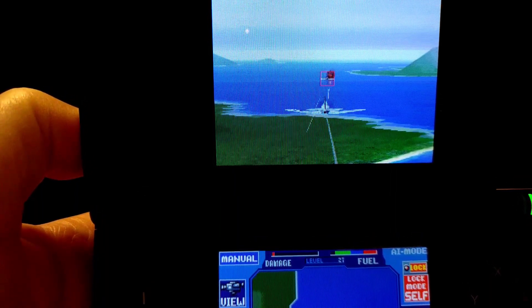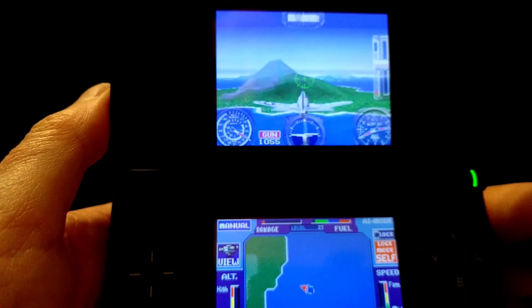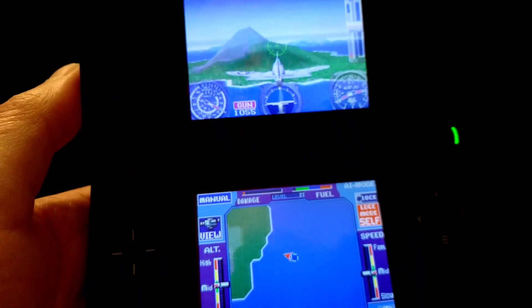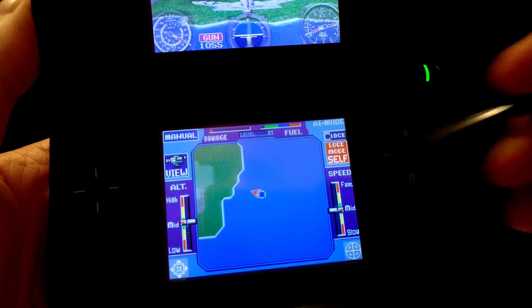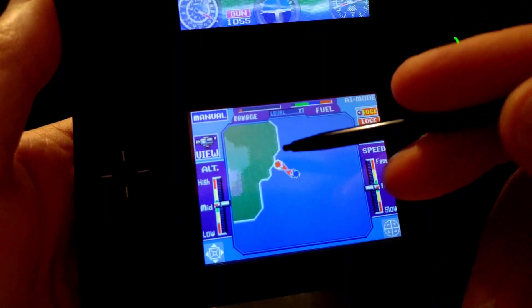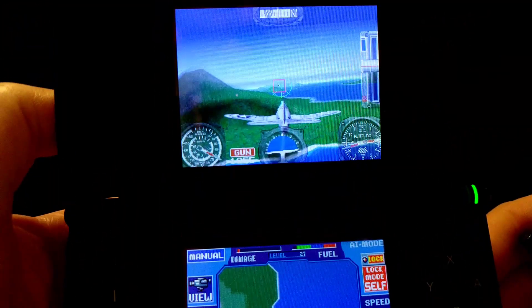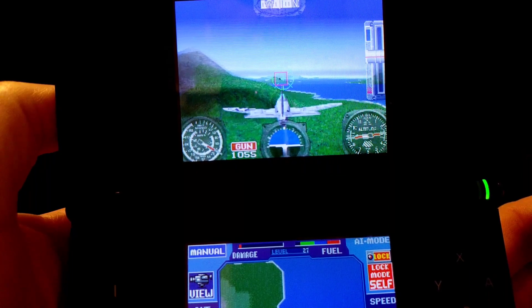That standard view also gives you your ammunition et cetera. Another bad guy — let's take him on. I'll cycle through the views. I'm just too good in this airplane. That's the basic guts of it. Now I'm on lock mode where I have to tap on any bad guys I want to take on, and I'd also use the stylus to land — I'll show you that in a second.